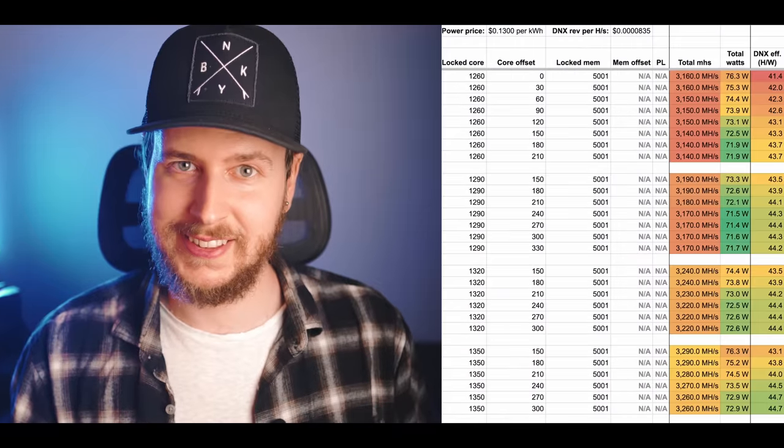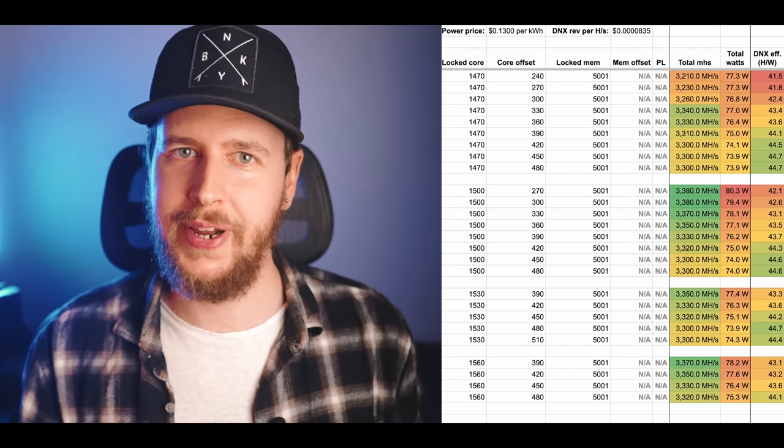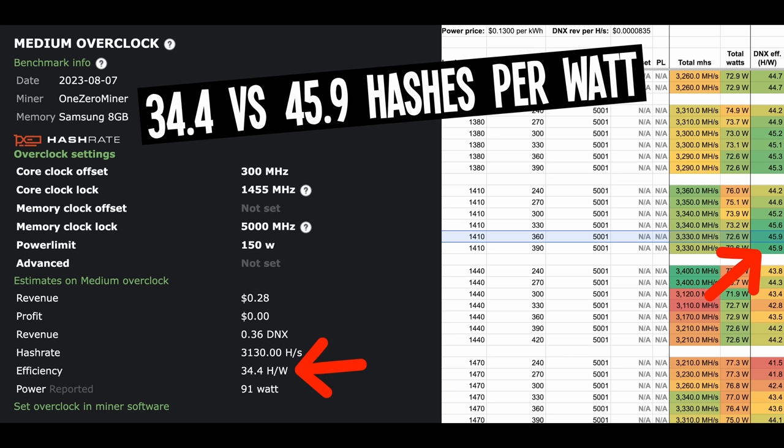Note the best efficiency and core offset for that core clock, then increase or decrease the core clock by 15 and repeat the whole process of trying different core offsets. Keep going up and down until you're confident you've found the most efficient setting. You'll end up with a spreadsheet like the one I made for my RTX 3070. Comparing my results with what's listed on hashrate.no for the 3070, I was able to get almost 50% more hash rate per watt — a significant improvement, which is why I encourage everyone to do their own overclocking.